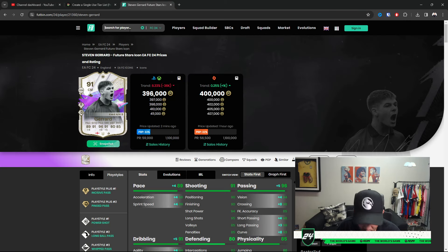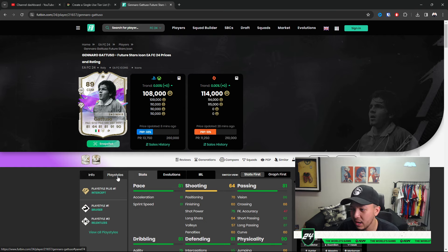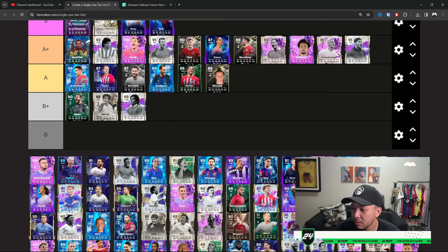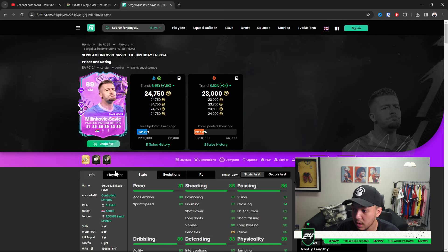Gattuso — something about him throws me off a bit. I think it is the lack of pace for a CM — he doesn't catch up quickly. But if you use him as a more conservative CDM in a 4-2-3-1, he's okay. Intercept is nice, doesn't have that many base play styles. I'm placing him at B Plus for now. I don't think people go out of their way to use him.